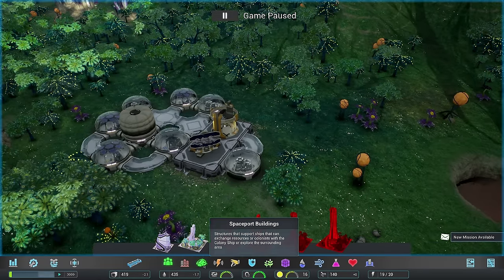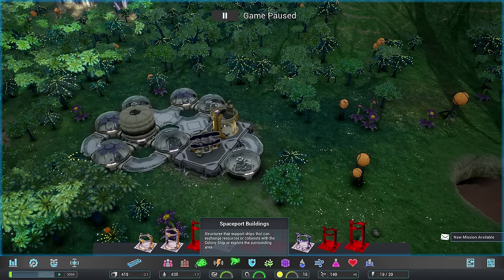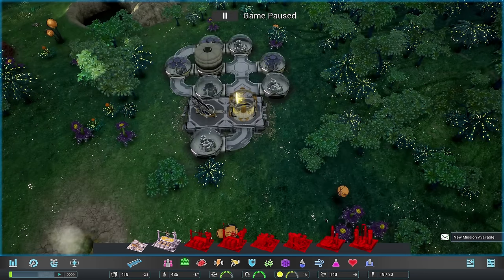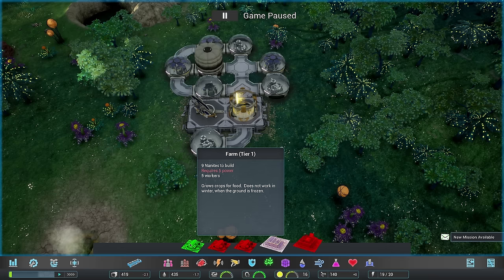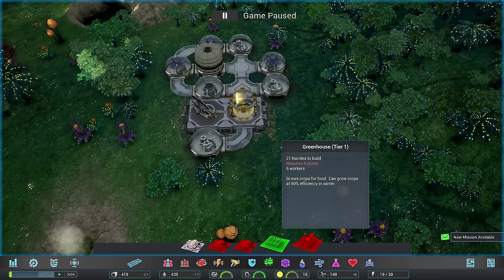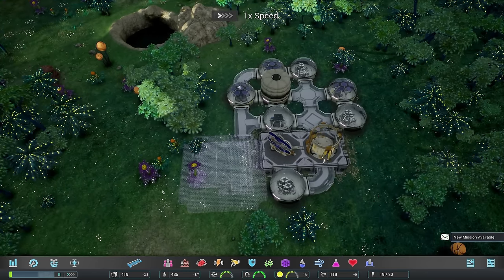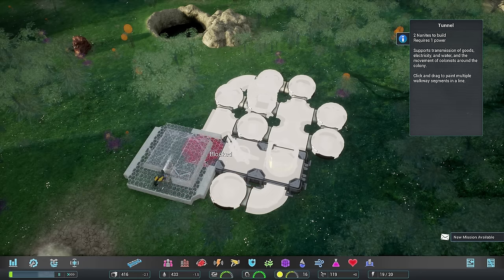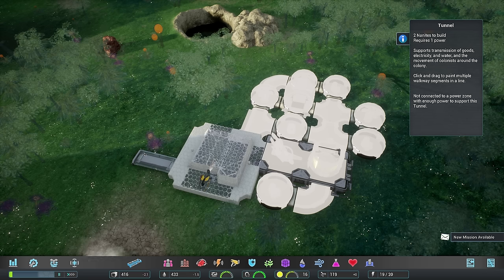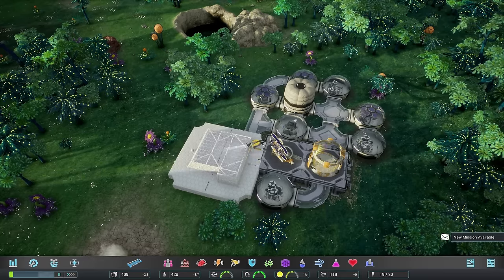As the initial setup, this is pretty good to go, but there are still things I want to make sure we have. Let's make sure we have food - that's kind of important. We need a farm. We can go to farming structures - a greenhouse, which is only 21 nanites, requires six workers, and can grow crops at 50% efficiency in winter. Whereas the farm, which is outside, cannot thrive in the winter. So I'm immediately just going to do the greenhouse. One of the biggest things is making sure it's all connected, and that's what these tunnels are. We can place tunnels to connect everything, which will transfer airflow, electricity, everything.